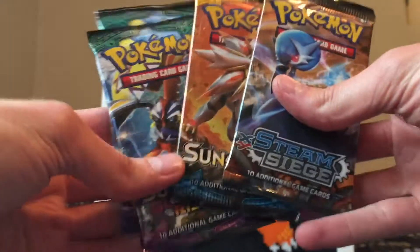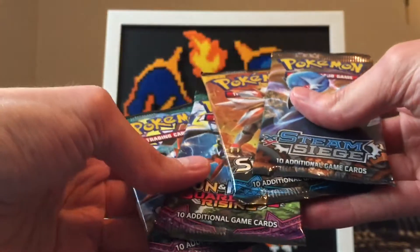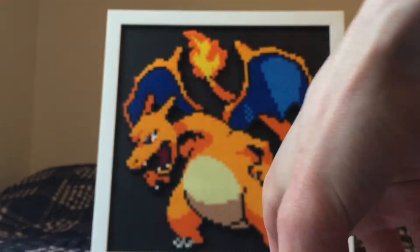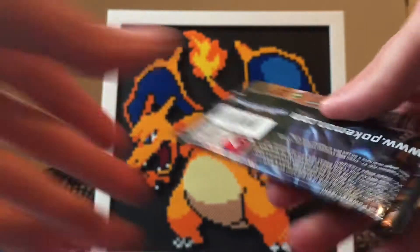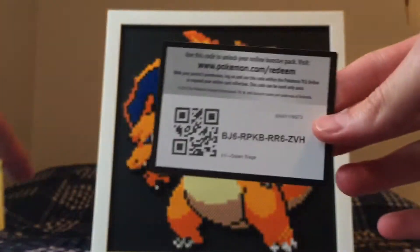We got the booster packs — here they are. We got one Steam Siege, one Sun and Moon, and two Guardians Rising. I wish they would have put Evolutions in but hey, not gonna complain. Maybe we will pull the full art Professor Sycamore — that would be absolutely insane.